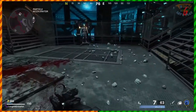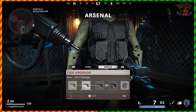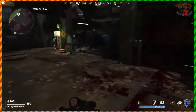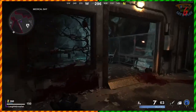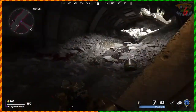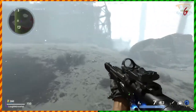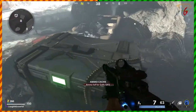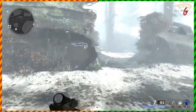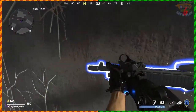Zombies can technically drop the first tier of armor so you don't have to spend the 500 salvage, but it's very rare. For weapons it's 500, then 1000, then 500 high-grade salvage, then 1000 high-grade salvage to reach the highest tier. After that you can re-roll what attachments are on the gun — useful if you picked it up off the wall and don't like the attachments. Now for ammo caches: these are spread around the map and work differently than in other games.